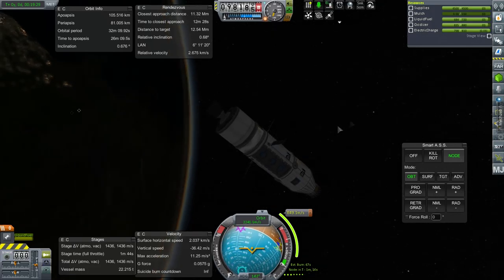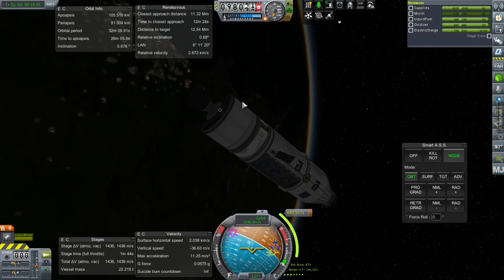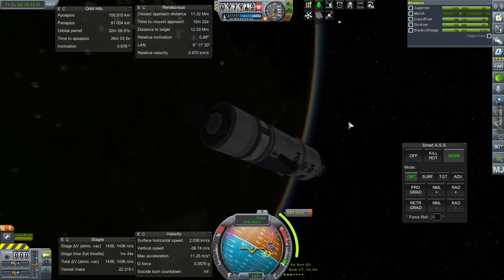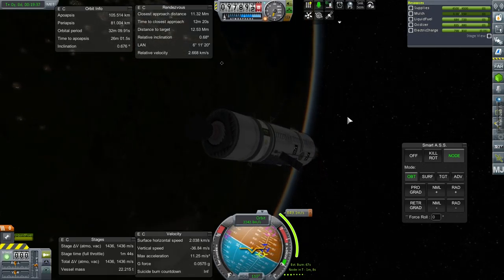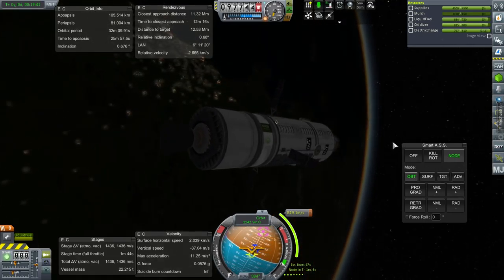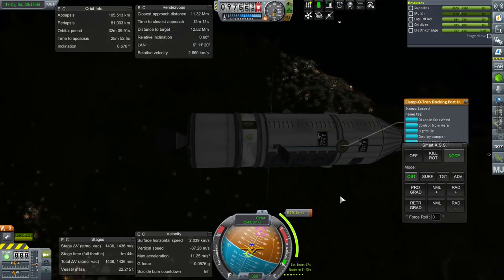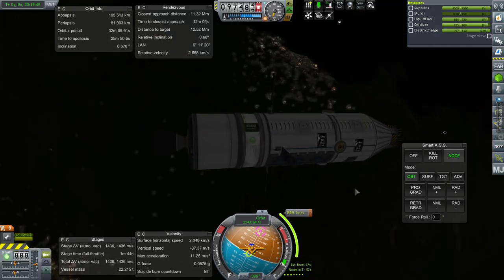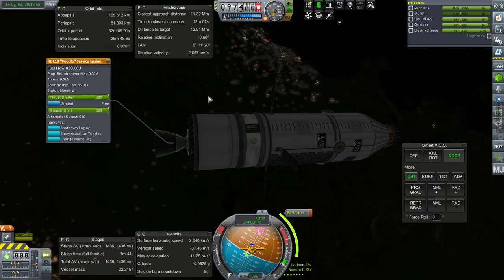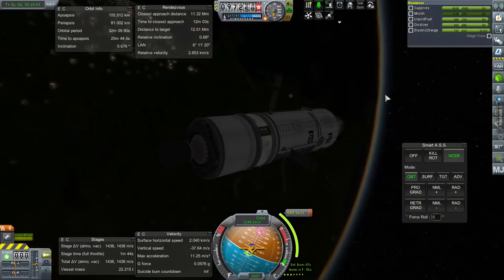I'm looking forward to the whole idea of building the station via EVA. I hope that all goes well — I can easily imagine how it could go badly. But having the Kerbals EVA to take stuff off and attach things on, take off these little junior docking ports if necessary, maybe take off the poodle engine — I don't know if they can carry it, though.